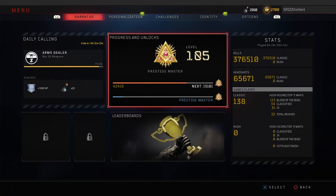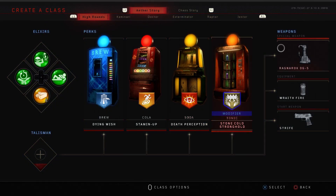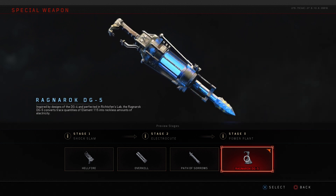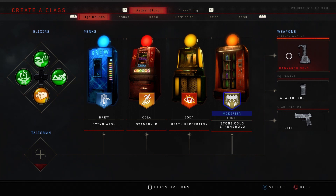Let me know down in the comment section what's your current level in Black Ops 4 zombies — I'm prestige master level 105, let me know yours below. What you're gonna need to get started is go into your creative class and equip the Ragnarok DG5. This special weapon is gonna allow us to super jump and hyper jump into position.